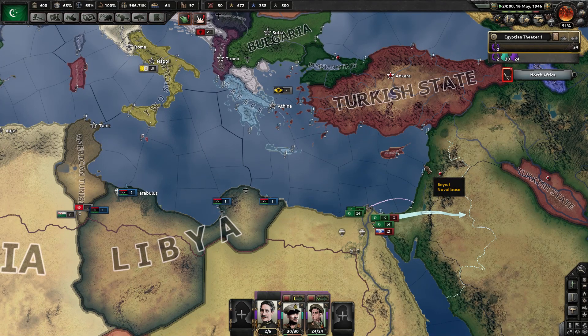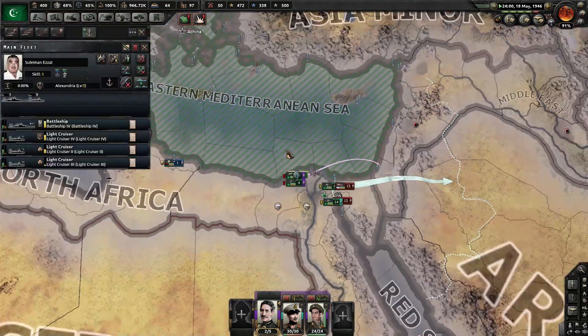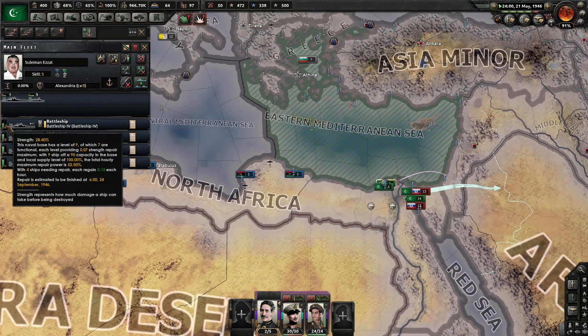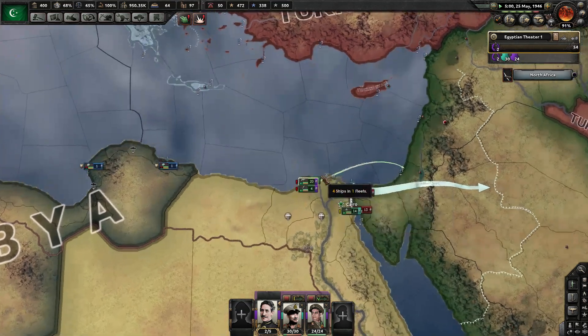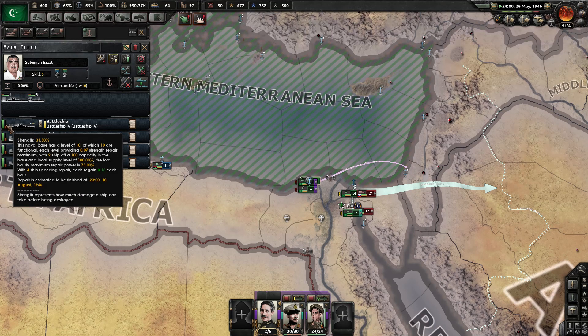One more engagement and I think we can take the Mediterranean Sea. What did you get? Seven ships and two assists. How long is this going to take to repair? 24th of September — that's way too long. August — that's a bit better. That's still like two or three months, though. Two months and change.